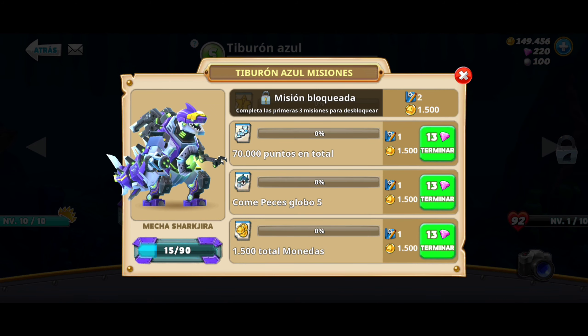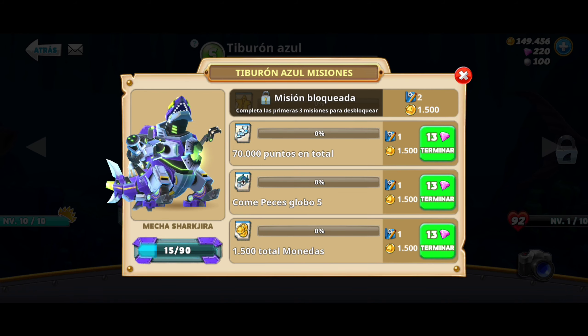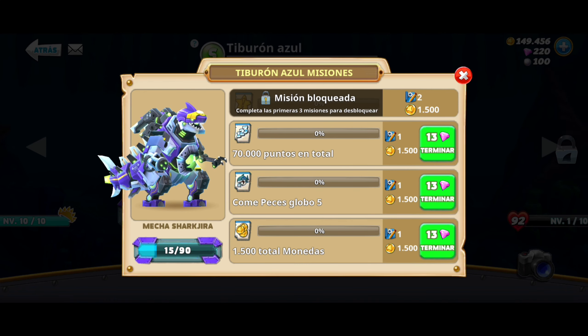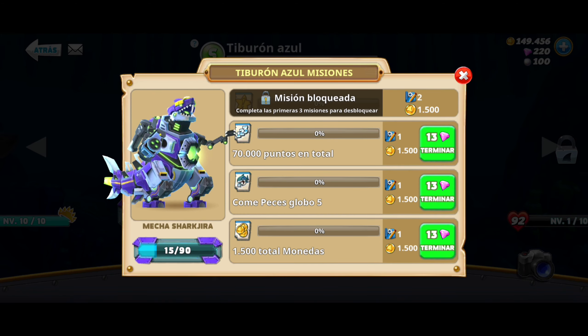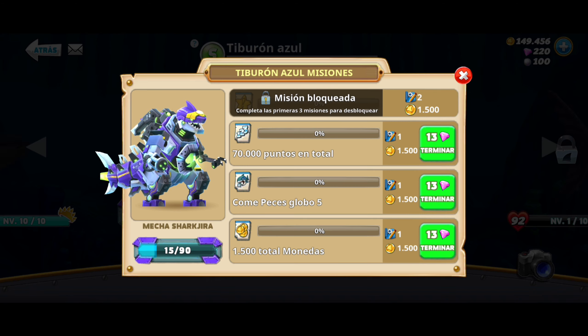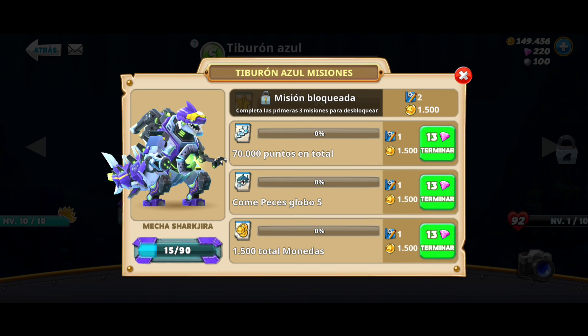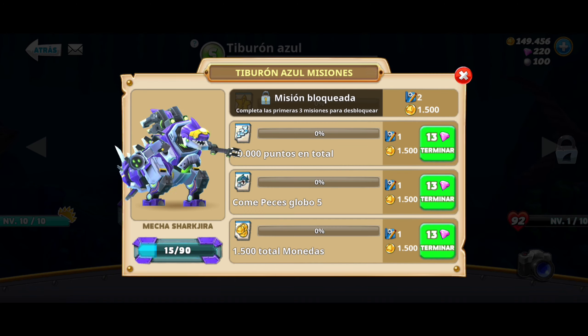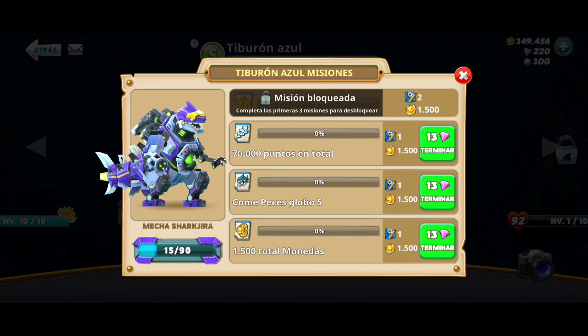There are the missions of the tiburón azul. In its three classic missions: the first one is to get 70,000 points in total; the second mission is to eat five peces globo; and the last mission is to get 1,500 gold coins in total. You can also see that we now have 15 missions complete.